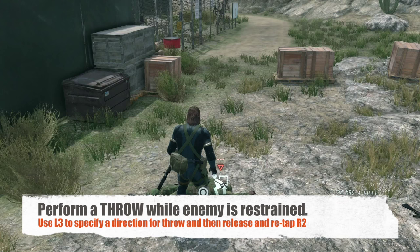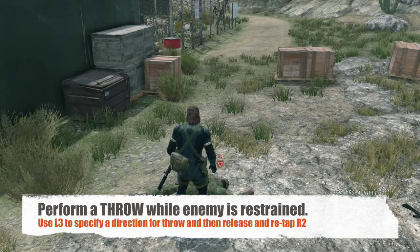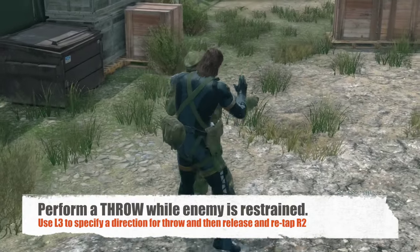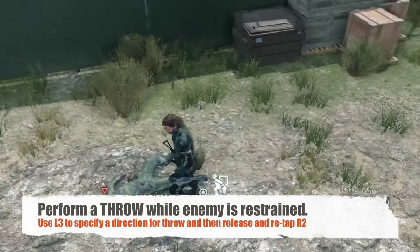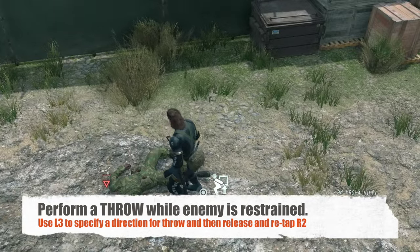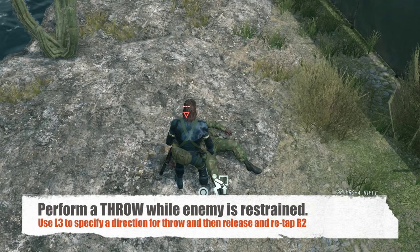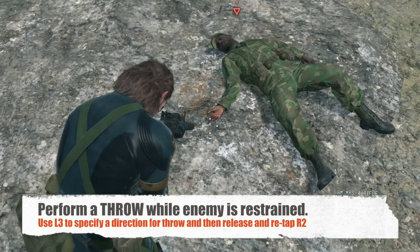You can even throw people towards objects if you're close by to a stone or maybe on the edge of a cliff. To throw somebody, you first have to restrain them. Then you use the L3 button to pull the person in any direction you want — back, front, left, or right. Then you release and re-tap the R2 button, and that throws the person in the direction you choose using the L3 stick.